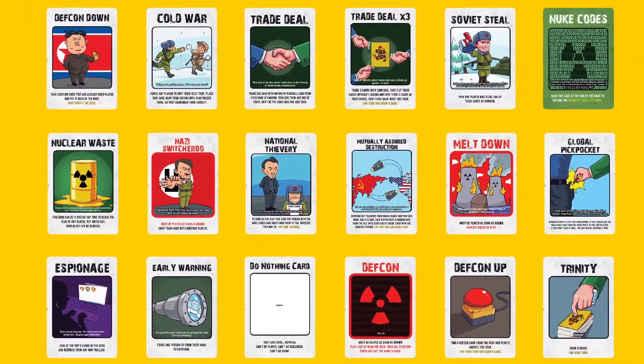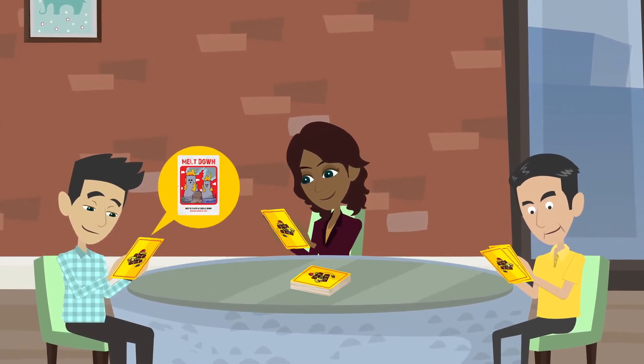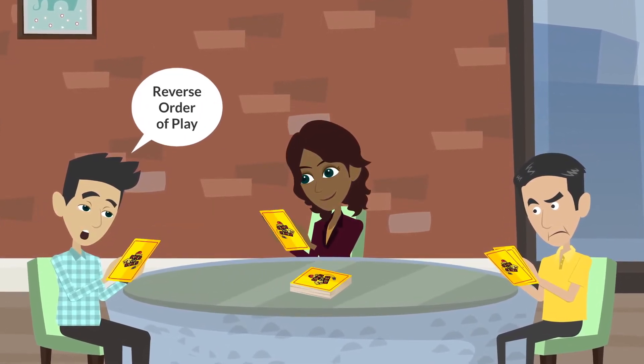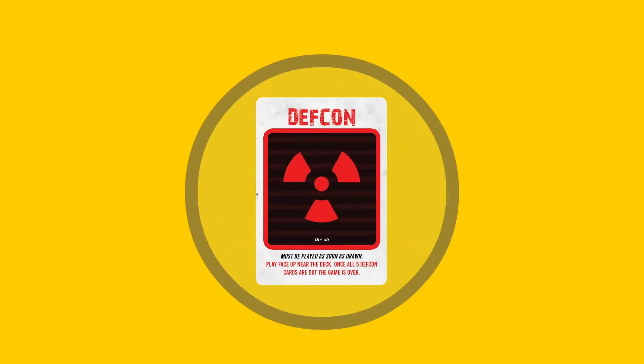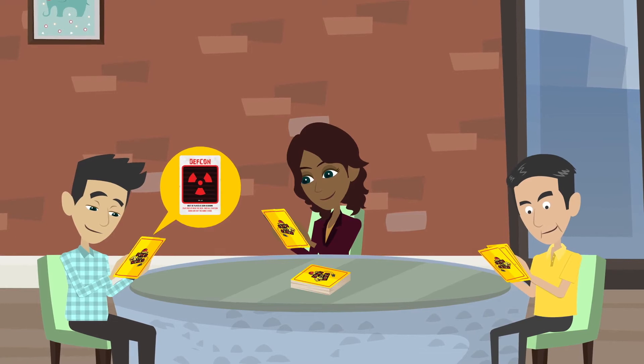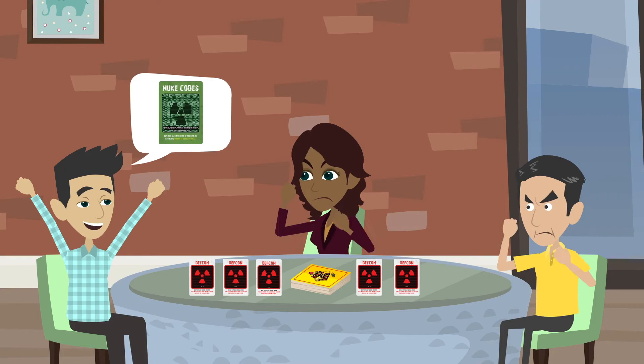Check out our full list of cards. If you draw a card with red text, you must play it right away. These are designed to mix up the gameplay. One of these red text cards is the DEFCON card. If you draw one, you must place it face up near the deck. Once all five DEFCONs have been drawn, the game is over.